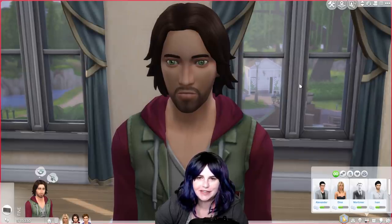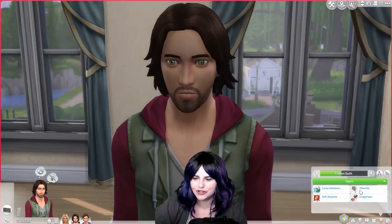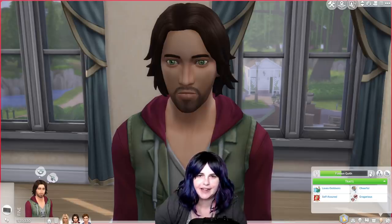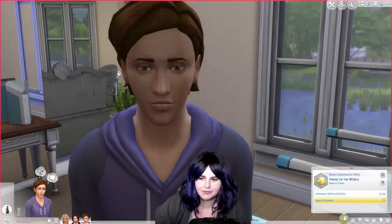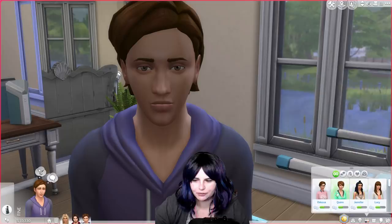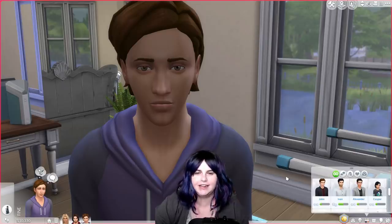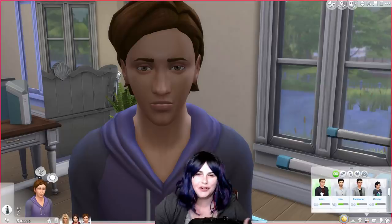Here is Fabian Goth, son of Dina and Mortimer. Fabian is a party animal — he's a popularity sim. His traits are loves the outdoors, cheerful, self-assured, and gregarious, and he has about 13 days until he becomes an adult; he is currently a young adult. Kevin Burb is Fabian's husband. Kevin is also a popularity sim who wants to be friend of the world. His traits are active, outgoing, and loves the outdoors, and he has about 15 days until he becomes an adult. Kevin has a good relationship with his mom and sisters, but not so much with his dad. John is a very traditional kind of guy and didn't initially accept Kevin's relationship with Fabian. They have been working on things over the years and have slowly started to build their relationship up again, but they're not friends yet.